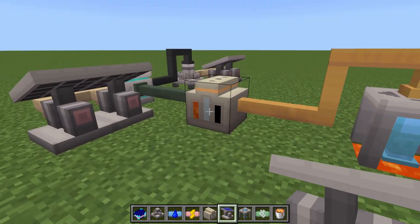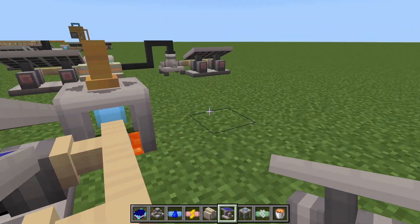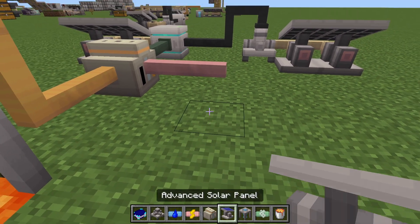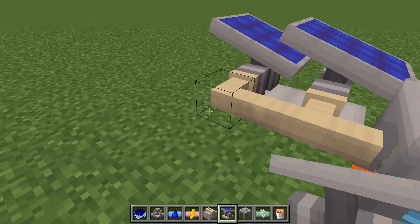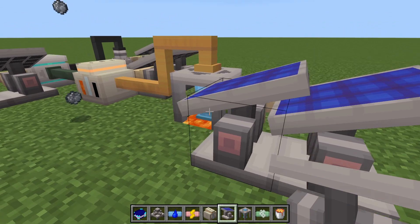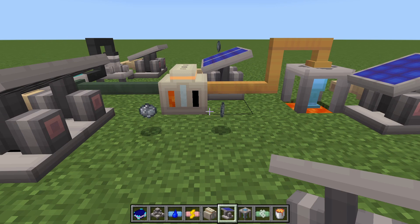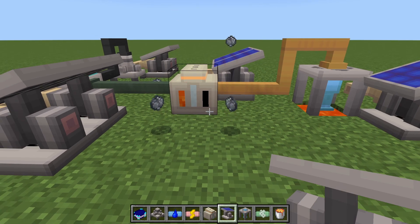There we go, we got the lava. Now we just need to power the silicon factory, and there we are — there's your silicon. So: carbon gas, lava, get everything powered and there's your silicon. I appreciate it, thanks for watching, and I'll see you in the next one — bye-bye.